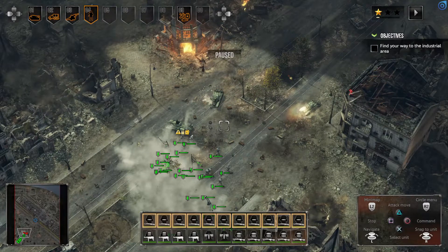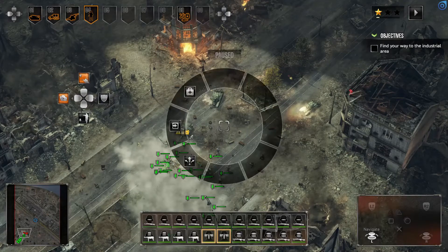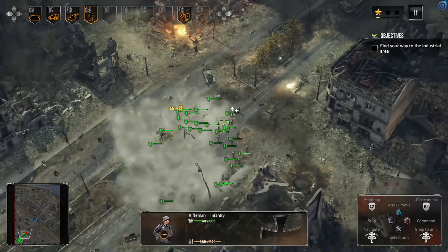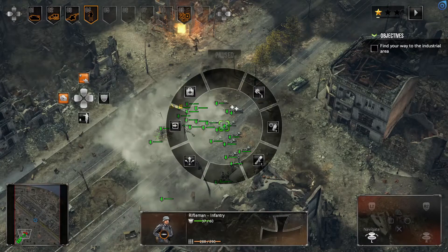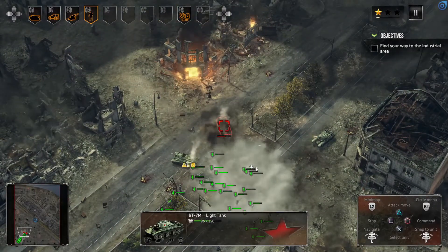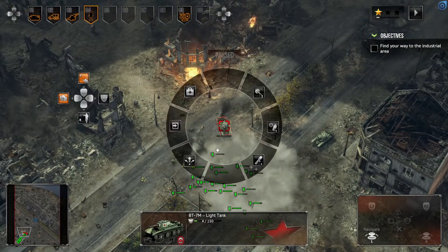We've got some smoke grenades and some anti-tank weapons. The Riflemen have these weapons right here. We're not going to lay any tank mines right now. Machine gunners have their weapons too. We're just going to go ahead and try to go by there. Smoke grenade coming — let's use our anti-tank grenades. Here comes another anti-tank grenade.